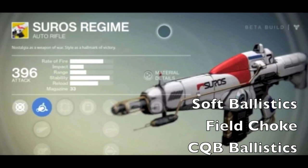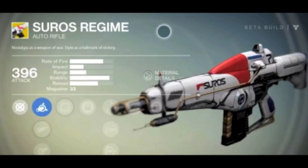Who's going to want soft ballistics when you already have tremendous stability? Next is field choke — more range and more impact but increased recoil. I'd probably take that because you already have very high stability. Third is CQB ballistics — greatly reduced recoil but a penalty to range, so I'd stick with the field choke. Next is focused fire: when zoomed, this weapon fires slower but causes additional damage, rewarding people who aim down sights. Then a standard upgrade to increase the weapon's attack.